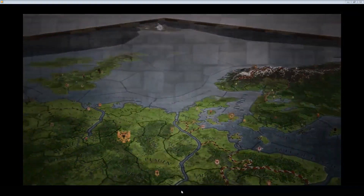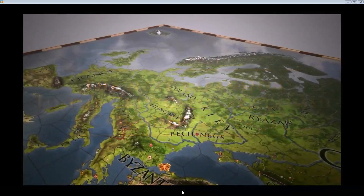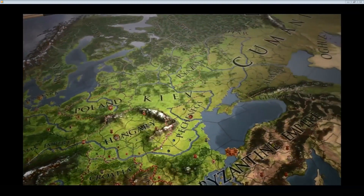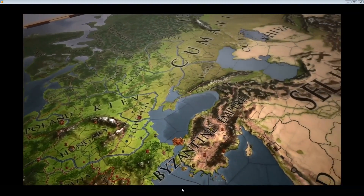The reason I'm pointing all this out is because it shows just how early in development this is. The Pechenegs have a cross flag — that's always nice. And Hungary has their screwed-up flag again. This kind of points out just how early in development this stuff is, and that they're scheduling a March 2014 release.